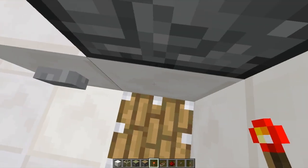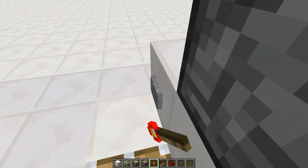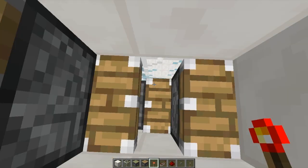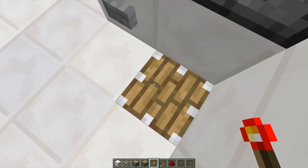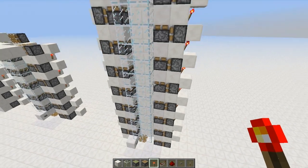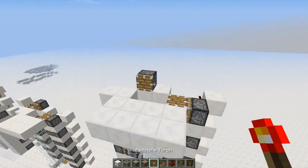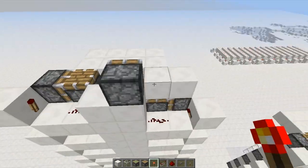All right, so we get in here. All we have to do is stand against this wall and be kind of in the middle and press this button. Boom, we're there. But as you just saw, one of the problems with this is that we fall back down. Nobody wants to fall down in survival and get themselves killed, so we can do something very easy to fix this.